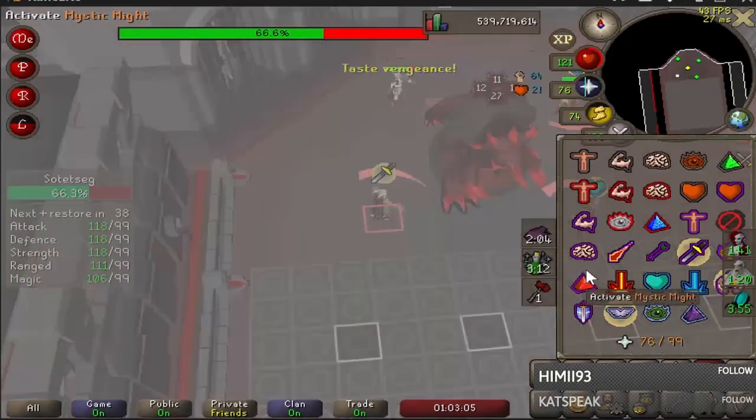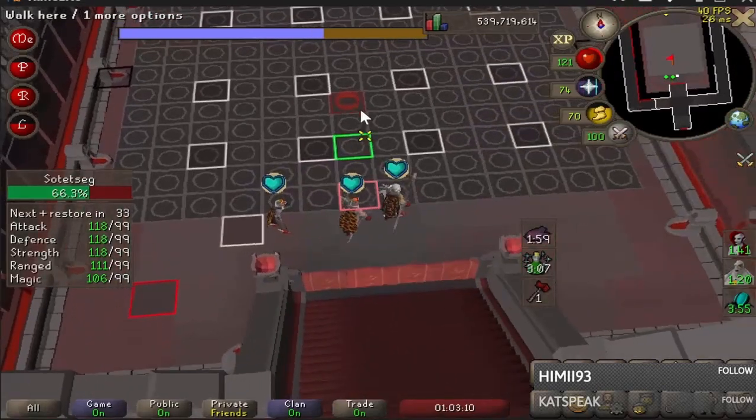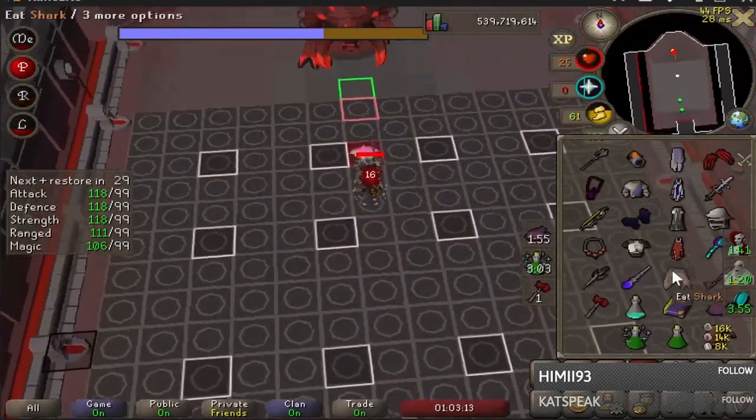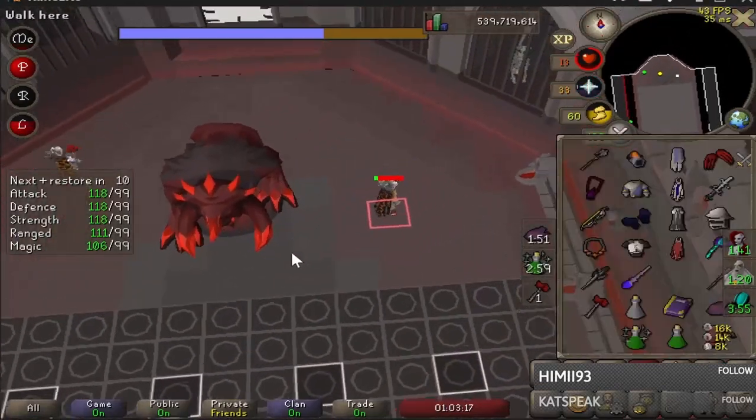From here, we must solve the problem: how can you run straight across the maze without dying? Normally, with 4 players stacked, each player will take an average of 68 damage per tick, which is impossible to outheal — or is it?